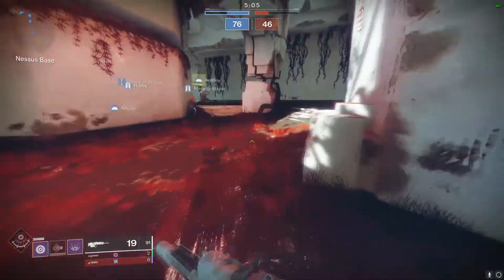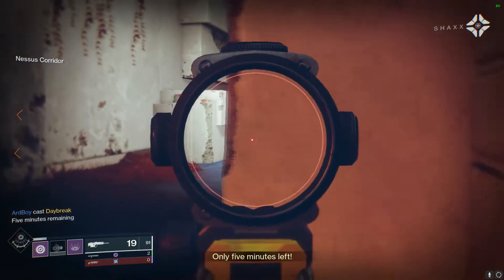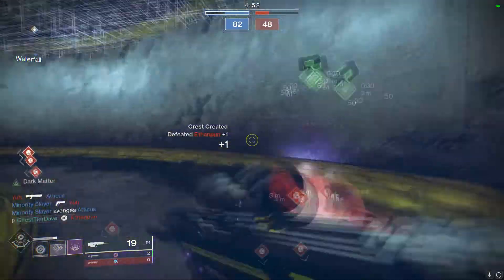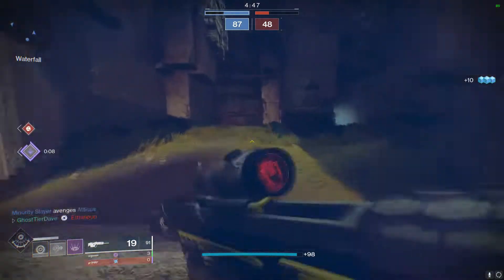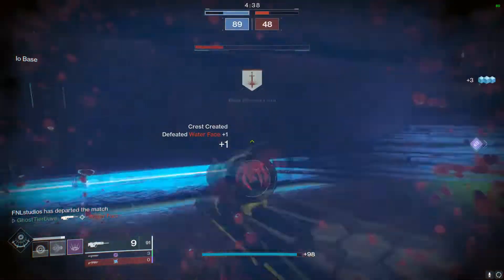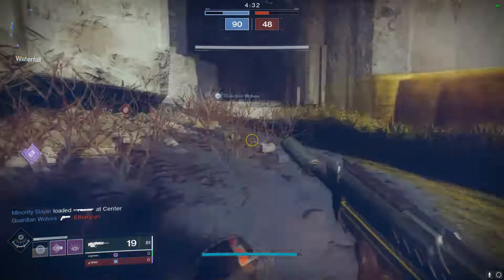In the second trait slot, the clear winner is Kill Clip. I do want to question why Zen Moment is here — I assume it's for stability for console players, but if you wanted stability on console you'd still run Rapid Hit with Kill Clip since you don't miss out on damage and still get stability and reload speed. Realistically, you should be running Rapid Hit Kill Clip or Snapshot Kill Clip.